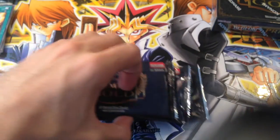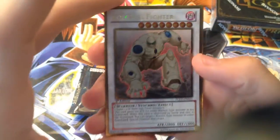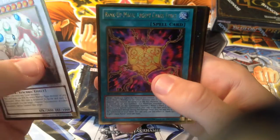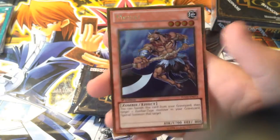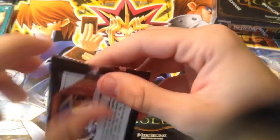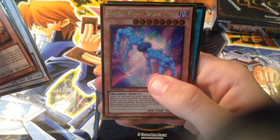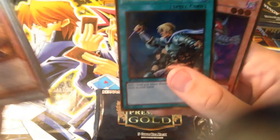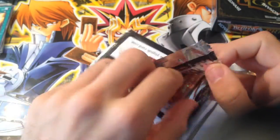They needed some reprints — I think they reprinted Solar Recharge in here as well, and that needed a reprint because it hasn't had one in a very long time. We got Colossal Fighter, Number 82, Prime Material Dragon, and Mizuki — that's the second Mizuki I got from a gold box. We got Light Pulsar Dragon, Blackfire Dragon, Gimmick Puppet Shadowfeller, Reinforcement of the Army, and Necro Gardener — which also needed a reprint.